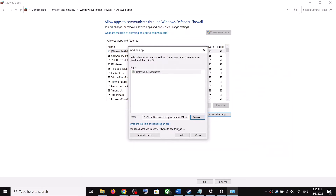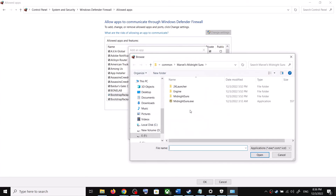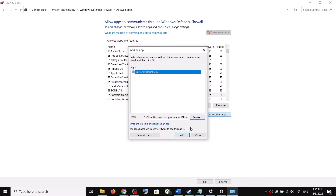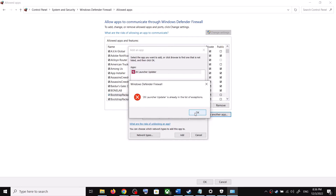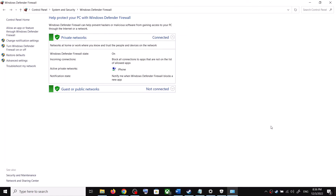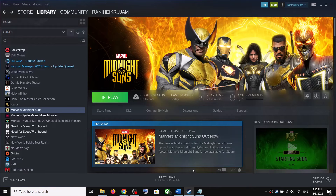Go to the game installation folder — open Steam Libraries, SteamApps, Common, then the game folder. Select this exe file, click Open, then click Add. Again click Allow Another App, Browse, open the Midnight Suns folder, Binaries, Win64, select that exe, click Open, click Add. Once added, click Save at the bottom and then click OK. Now launch the game.